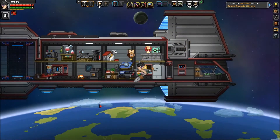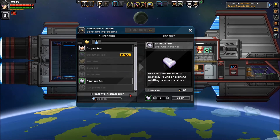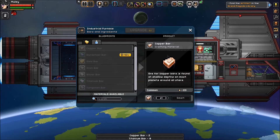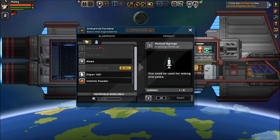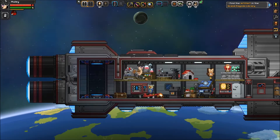Hey, what's up guys, Meal Skull here. Welcome back to Starbound episode 18. When we left off, we finally got all of the Hylotl scanning done. We talked to Esther and she said let's go to the Grand Pagoda Library and find the Hylotl artifact.